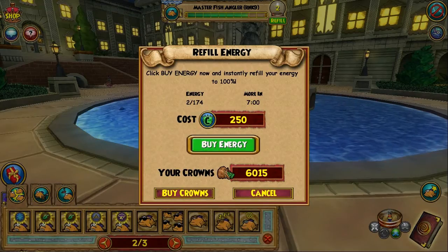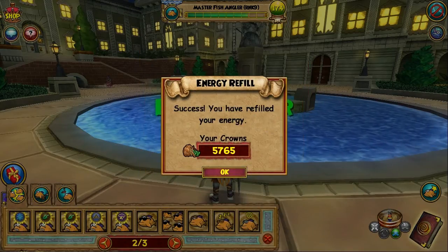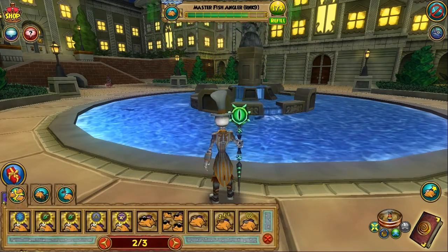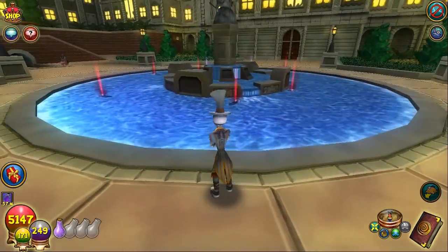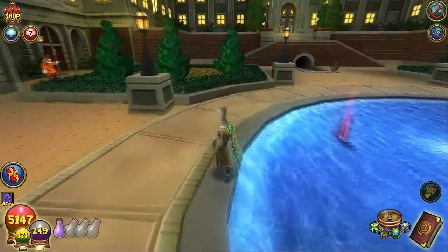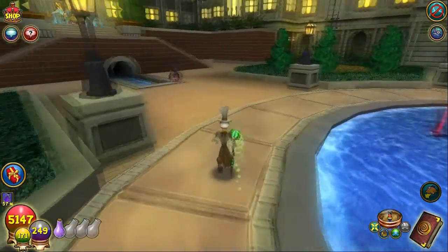Insufficient energy — I'll go ahead and buy some energy really quick so we can finish this up. More balance, more balance. I've got two storms on the other side. I'll catch them out and see if I get anything besides the jolted decoy.